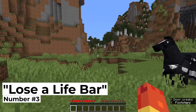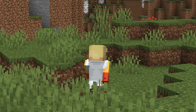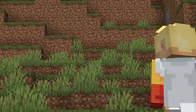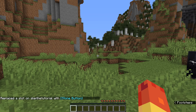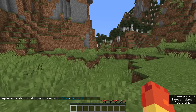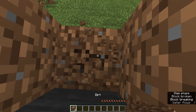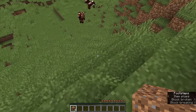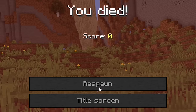Number three: lose a life bar. To take this one on, we'll need to have no life. While that's not hard to do in the real world, our health bar in the game makes it a bit more complicated. We can use a command to give ourselves a permanent stone button that'll remove all of our health bar. If we walk around with no life bar for just a little bit, we'll randomly die and have no way to respawn.